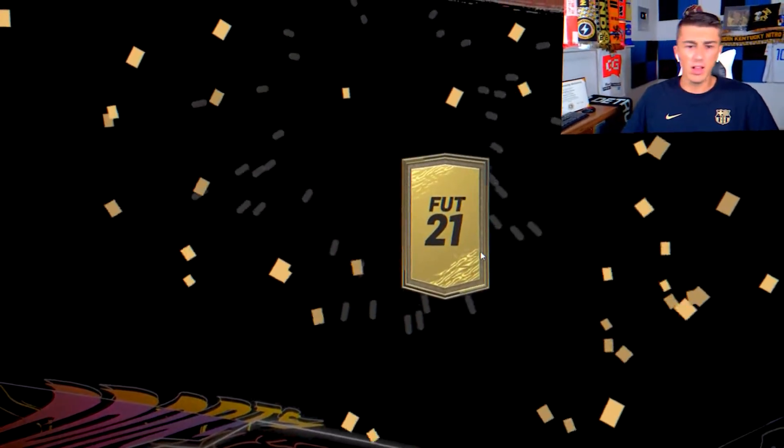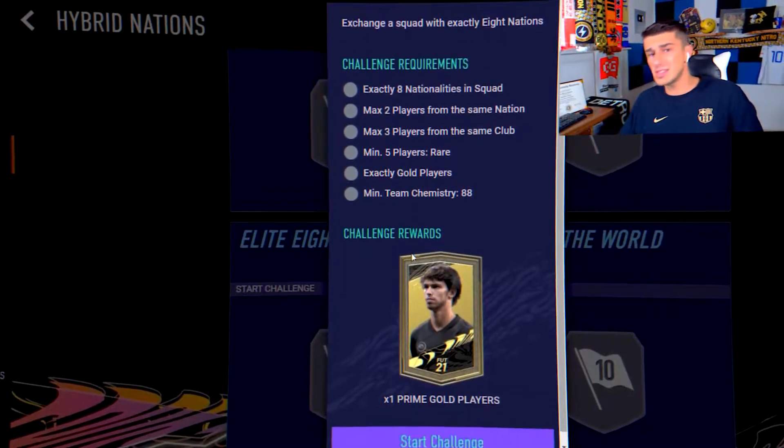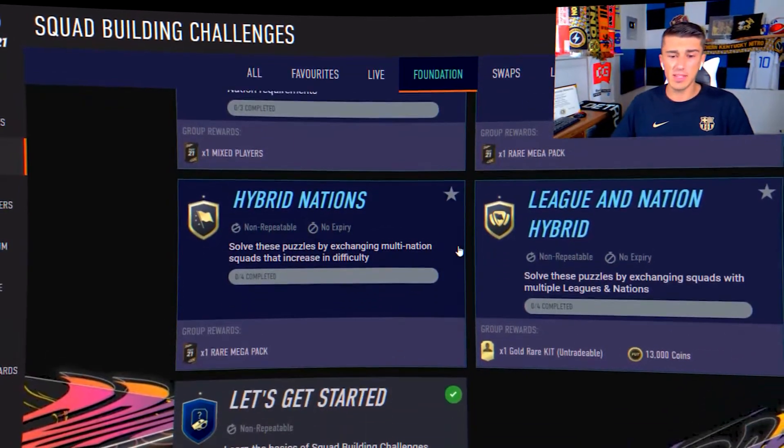What do you do with your first packs — sell or keep? The order of SBCs is important: do we start with the advanced SBCs, marquee matchups, or a daily SBC?